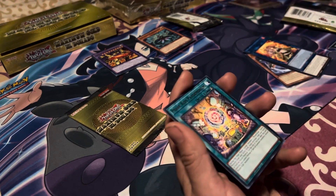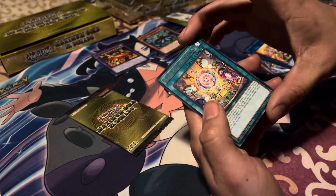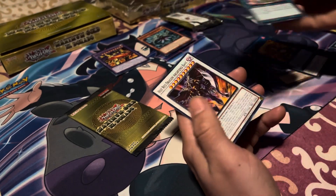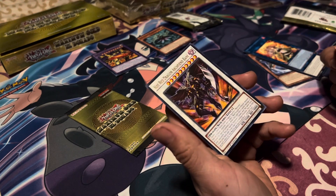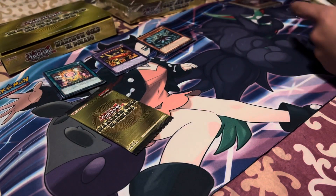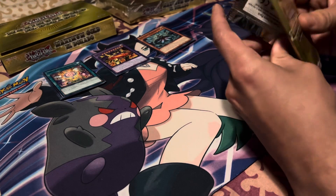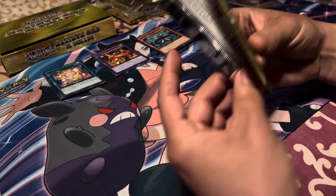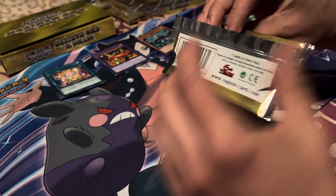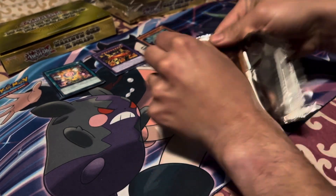So it's looking like two gold rares per pack — pretty cool. Prank Kids Pandemonium and Hot Red Dragon Archfiend Bane — pulled that one already. Cool card. I'll read their effects later. Last pack of the first box. These packs actually open up insanely easy. I can open Yu-Gi-Oh packs in a minute.